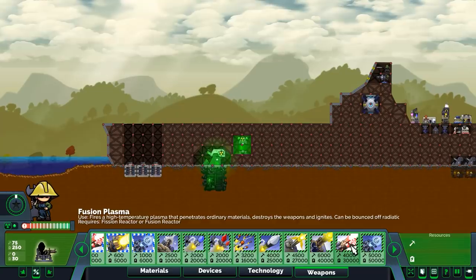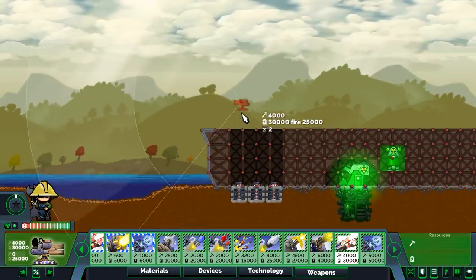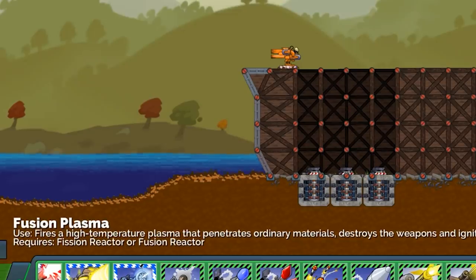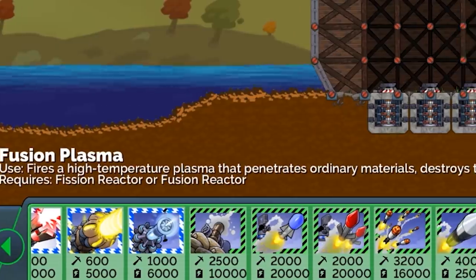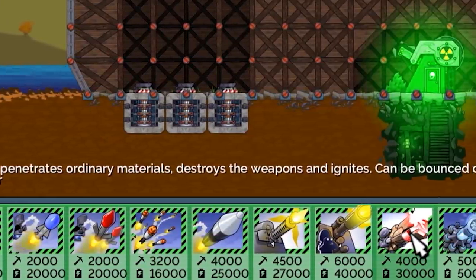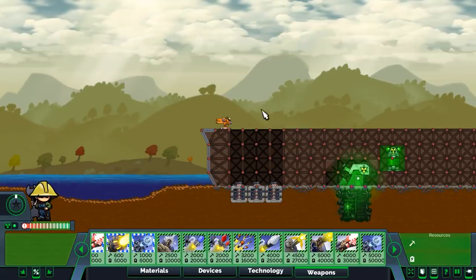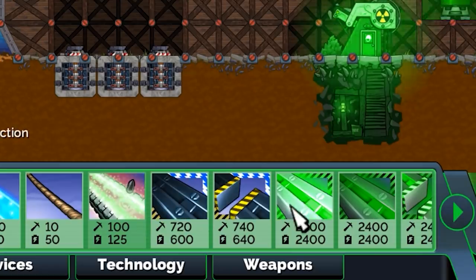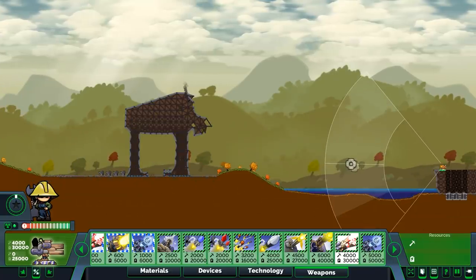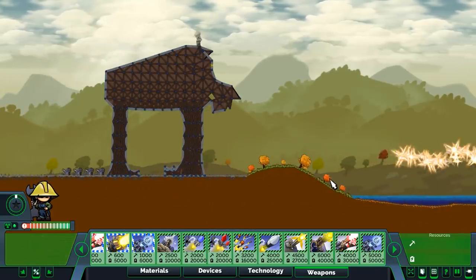For the next one, if you guys want to see the neutron beam, let me know and we can definitely make that happen. The fusion plasma fires a high-temperature plasma that penetrates ordinary materials, destroys weapons, and then ignites. It can be bounced off radioactive material — I'm assuming that's what the radiation protection material does. Let's try to shoot through these legs.